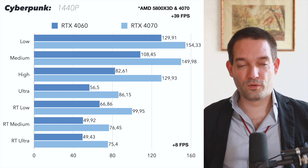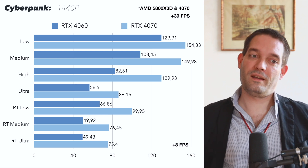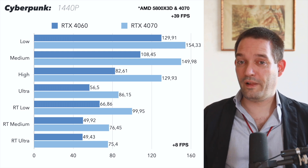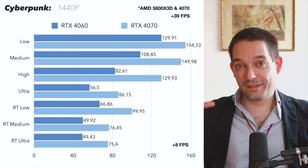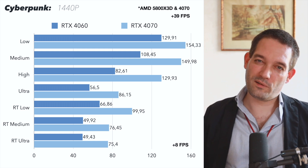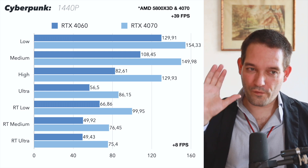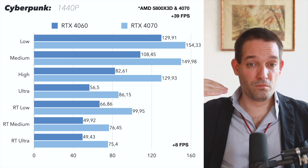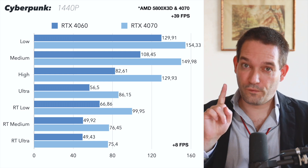Stepping up to WQHD — also known as 1440p — you see the same pattern. At the lowest graphics setting, which you wouldn't really use the 4070 for, you'd still have 39 FPS more with the X3D CPU. But bump it up to ray tracing ultra and the CPU bottleneck melts away relatively quickly. The Ryzen 5600X, being a considerably older CPU, delivers almost the same average frames at high settings. So if you want to play on high settings, you may not even need an X3D cache CPU.